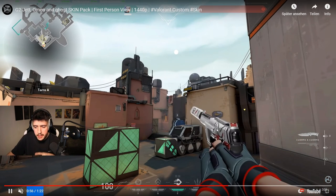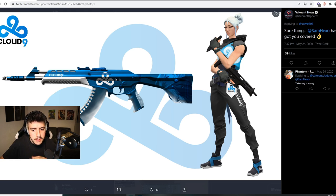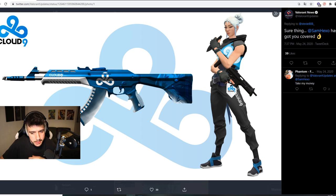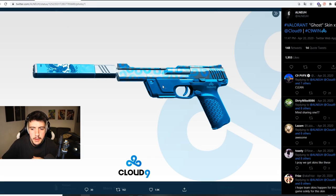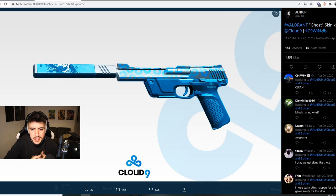We also have some other custom esports skins. We have the Cloud Nine Vandal and a Jet agent skin for Cloud Nine — both of these look clean. I love the details on the Vandal: Jet on the back end of the gun definitely fits the whole theme, and the Cloud Nine logos on the handle look great. We also have the Cloud Nine Ghost — pretty clean skin, nothing too special, but it just looks nice. The design overall is nice, with the dragon accents on the silencer.